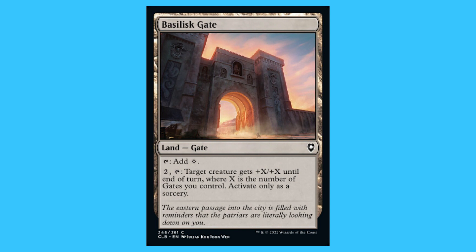Finally, when it comes to gates, there is one that taps for colourless or a waste. However it has a secondary ability that I find quite good — you need to have gates in play, and that's why it's a gate card and a gate land. Basilisk Gate: a land, gate, common — tap to add colourless or a waste; tap and target creature gets +X/+X until end of turn where X is the number of gates you control. Activate only as a sorcery.